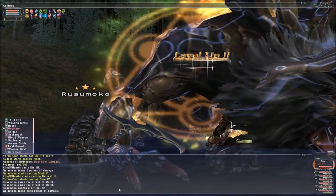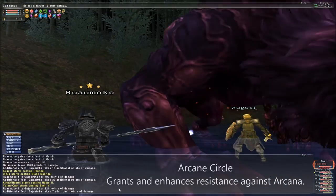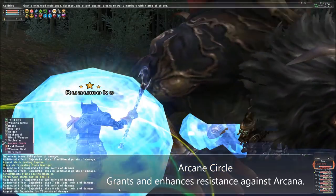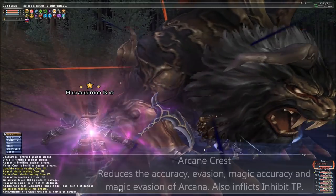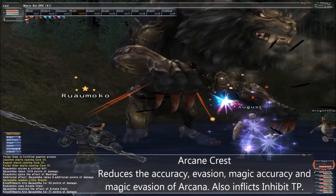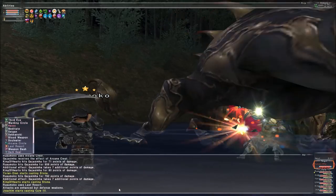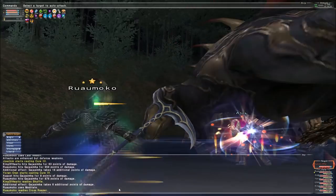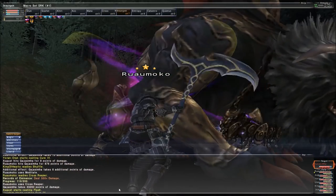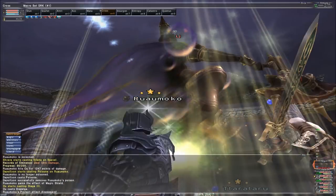Arcane Circle and Arcane Crest are the abilities Dark Knights use for amplifying their innate Arcana Killer trait, as well as extending these effects to their party. Arcane Circle directly reduces the damage taken from Arcana, directly increases the damage dealt to Arcana, and grants an Intimidation effect. Arcane Crest, on the other hand, absolutely hammers the accuracy, evasion, magic accuracy, magic evasion, and TP gain rate for any Arcana hit with it. These effects, especially when stacked, are extremely powerful, and you absolutely will notice them when they are active.